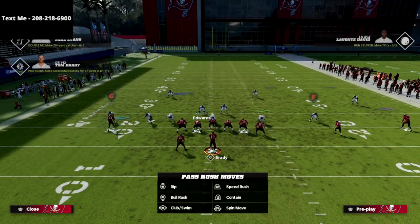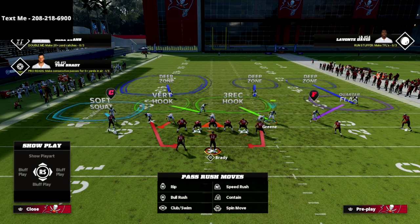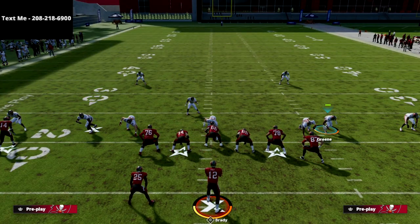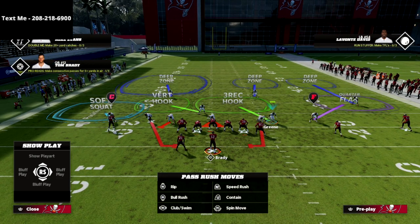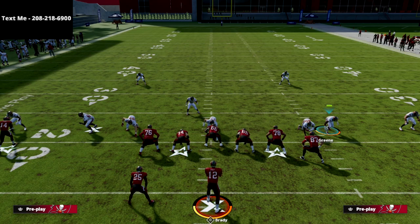The next thing I want to do is take this three-rec hook defender and move him down to this area right here. This is going to signal to the opponent that I might send some pressure off this edge. You don't have to move him here, but I like to give the illusion that we might send pressure off that edge — and we will, every now and then.